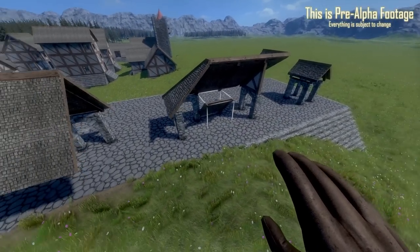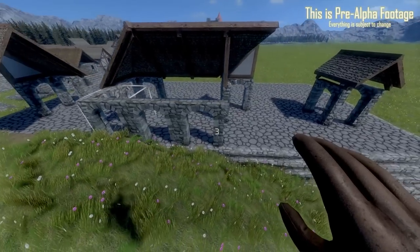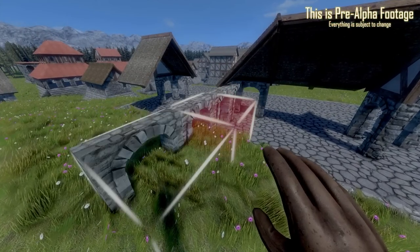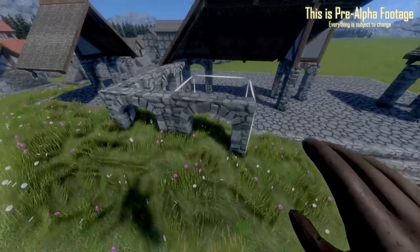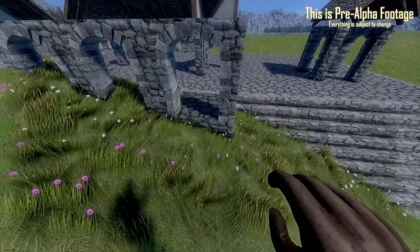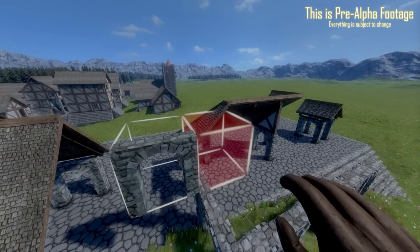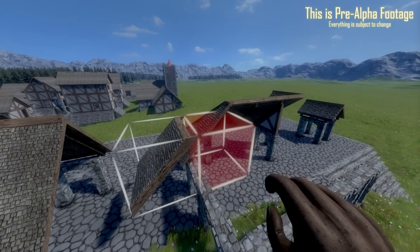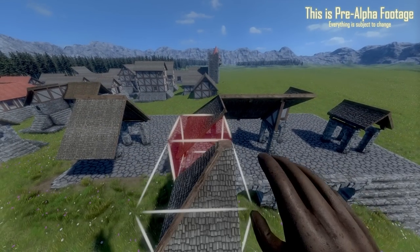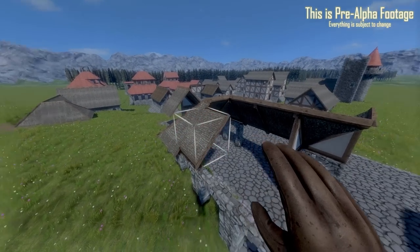We're also going to go ahead and quickly make sure we have some more supports here, because we don't want our buildings collapsing on us. Remember, you have to actually hit build with all that in mind. We probably don't want to put that there - we want it to come out one more, and then we want it to go over, all the way over to about here. Let's replace this with a proper solid block. Now we can go ahead and build the same thing with the roof there. I have my UI off because the UI is still placeholder and the devs had asked me not to show it. Anyway, let's go ahead - two more roof pieces right there.